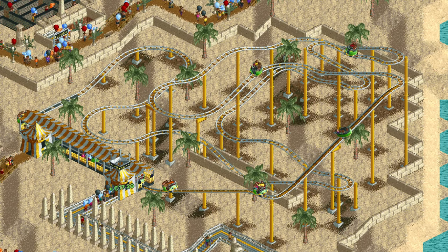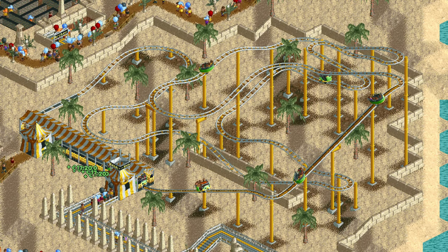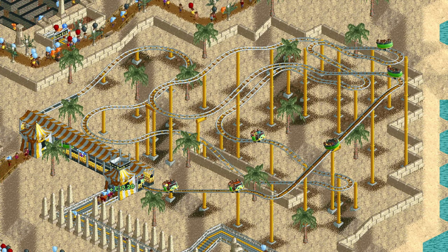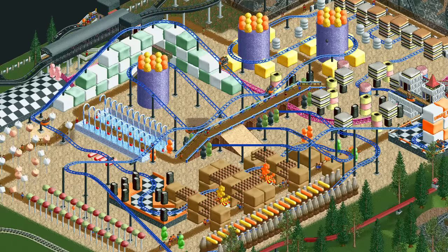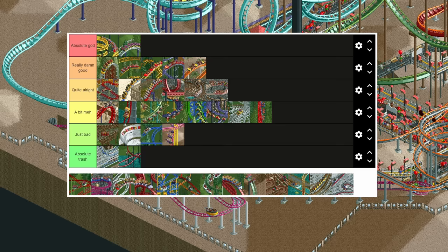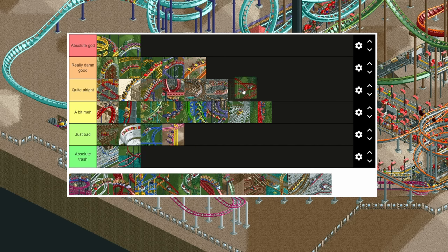Next up is another cheap coaster type: the spinning wild mouse. It is the worst of the four wild mice coasters as it doesn't have steep hills. This means you can do much fewer different things with it, and also that you can't get high stats as easily — except for nausea, as its trains give a massive 43% extra nausea. It is still fairly decent so it can go at the very bottom of the quite alright tier.